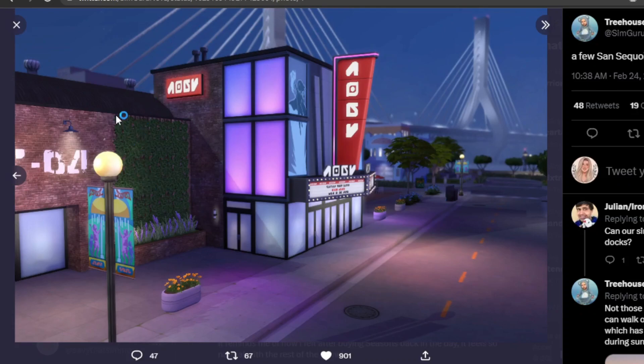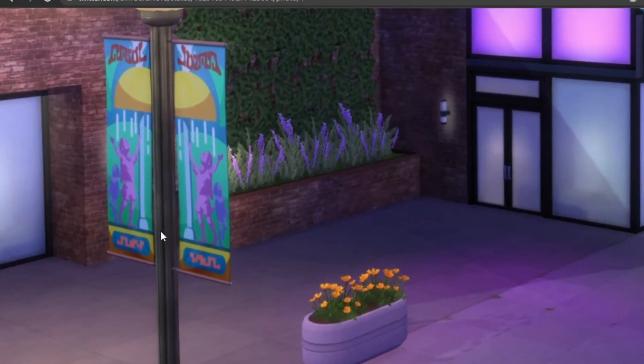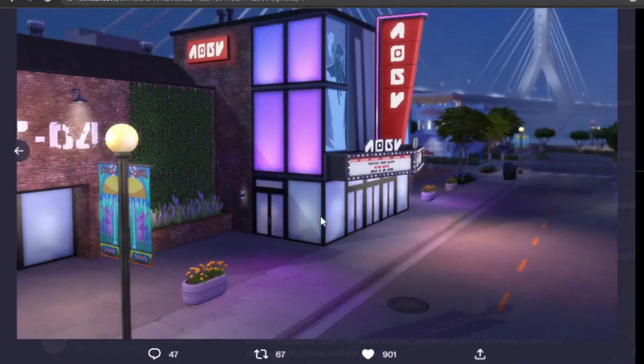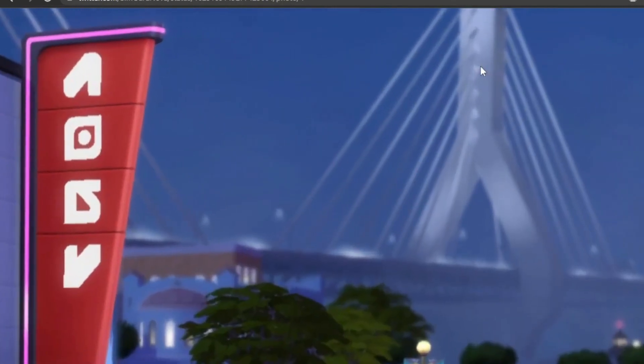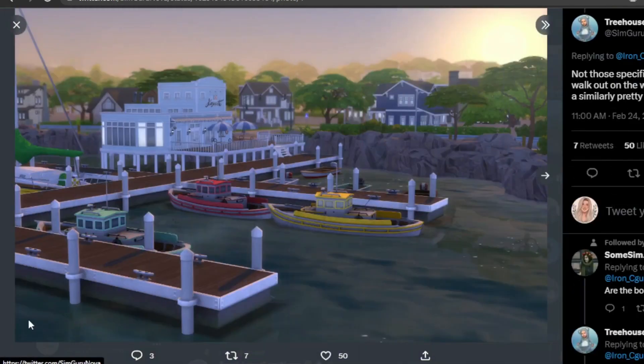Over here we do have a movie theater sneak peek — I really like the layout of this building. I also noticed there's a little splash park advertisement, which is a nice detail. There's also a really pretty bridge in the background. Another screenshot from this point of view again looks just like Brindleton Bay to me, just with different color variations of the dock — there's nothing wrong with that, it's just very similar.